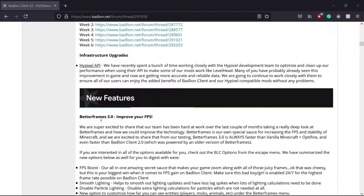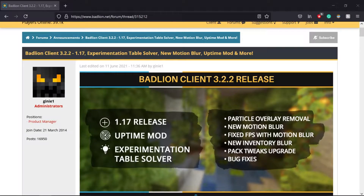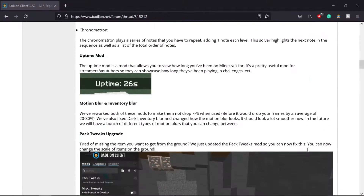The biggest takeaway in my opinion is the Better Frames 3.0 to improve your FPS, and honestly it really helps me a lot on my current computer, which is a much higher-end computer than what I used to use. Their newest release is Bad Lion Client 3.2.2. This is what came with 1.7 support. The client supports 1.7. It also came with Uptime Mod and a bunch of other stuff, bug fixes, and quality of life improvements. Again, you guys can go ahead and read this article — I will leave it in the description box below as well.